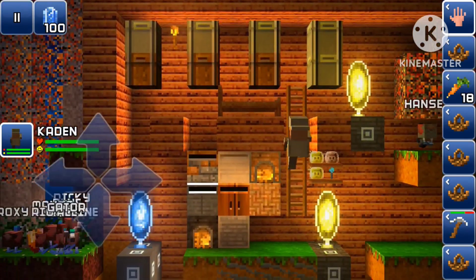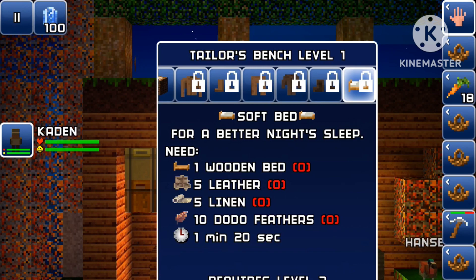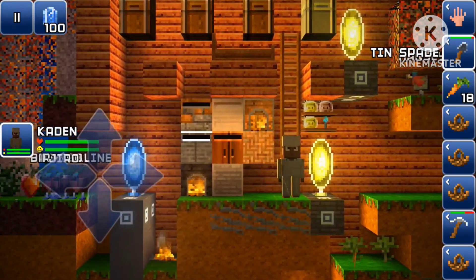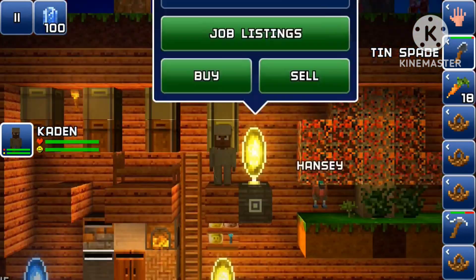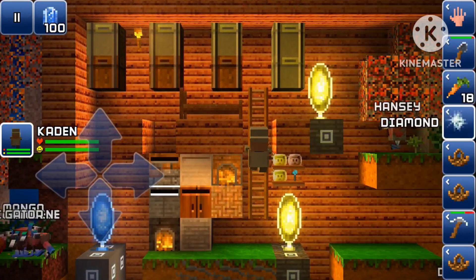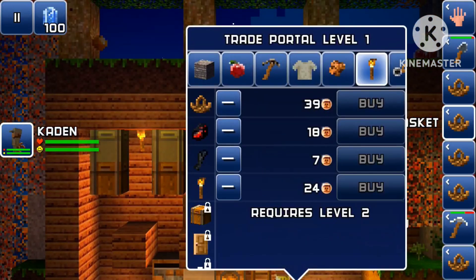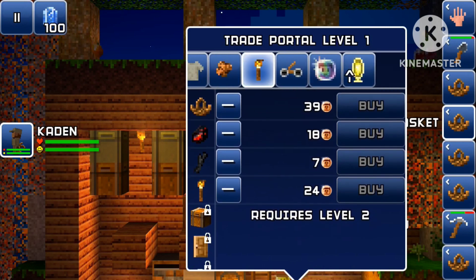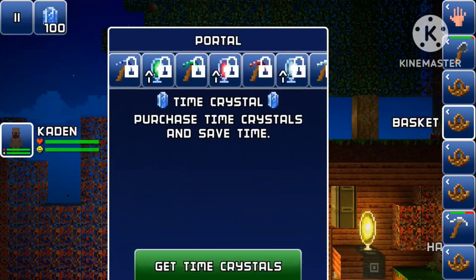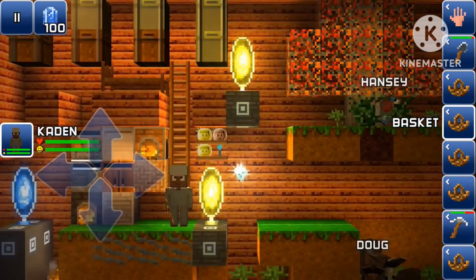I'm going to plan to upgrade my tailor's bench, which means getting more and more flax. I also placed an extra trade portal in case of some trades. I'm going to place the diamond just to show it off and deposit the ice torches as well. To get the shelf I need to upgrade this trade portal to level two, but I'm going to prioritize crafting the sapphire pickaxe first.